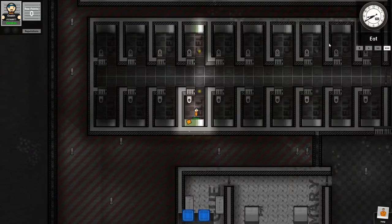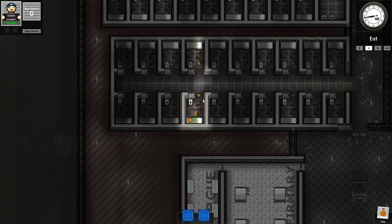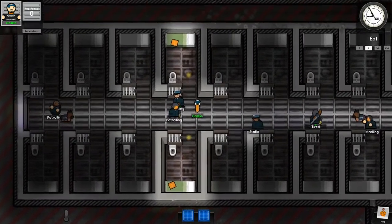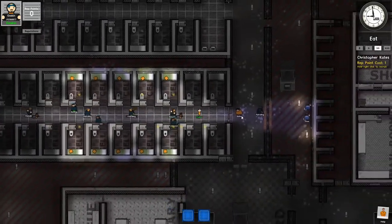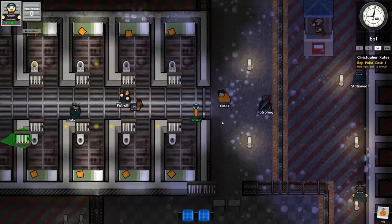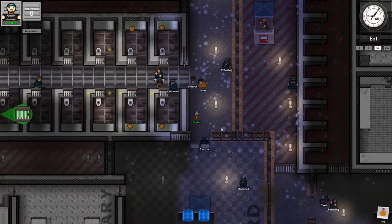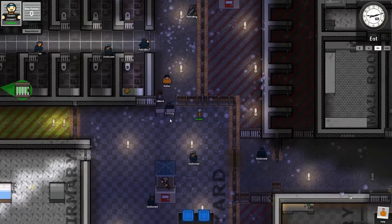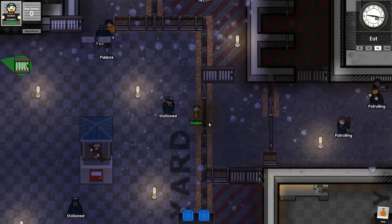I'm actually in a better spot this time than originally. So my plan is to go this direction, but there's like a couple of sniper towers over here, so I have to be really careful. I want to go as far out that way as I can. Being that much closer to the wall is actually going to be very beneficial. Now the downfall is that there are metal detectors everywhere, but I can easily squeeze through this area right here without going through a metal detector, which is going to be completely fine.